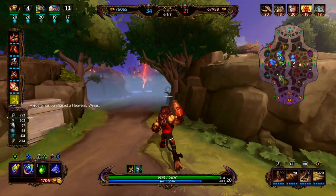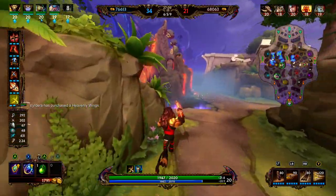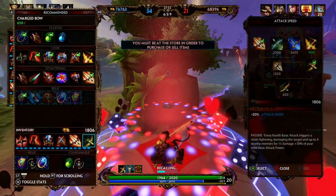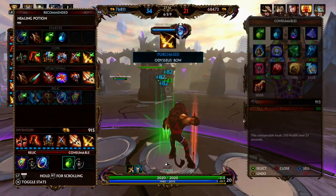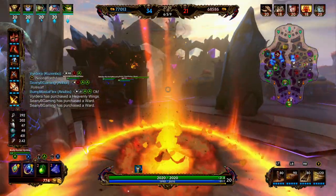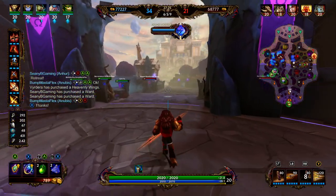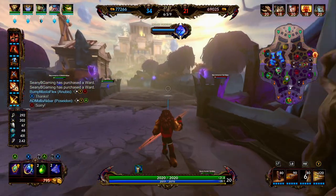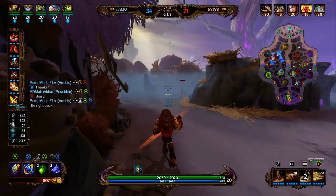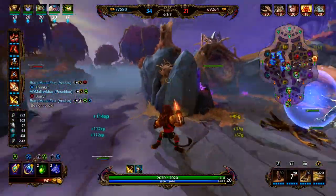We set up a ward to make a play for the Fire Giant — between Anubis, Poseidon, and myself I believe we have enough damage to get it. We end up just backing. We have Odysseus' Bow online and our attack speed just went through the roof. The attack speed cap is 2.5 and we're currently sitting at 2.42, so we have no wasted attack speed with this build right now.